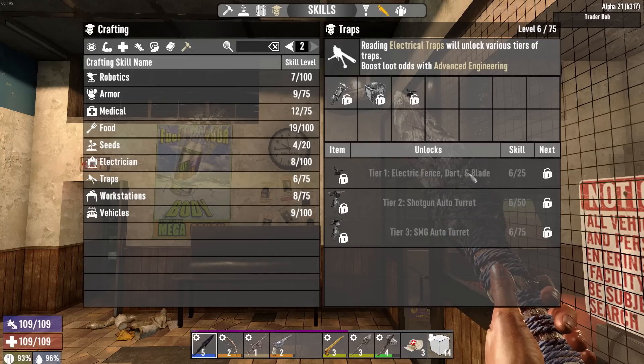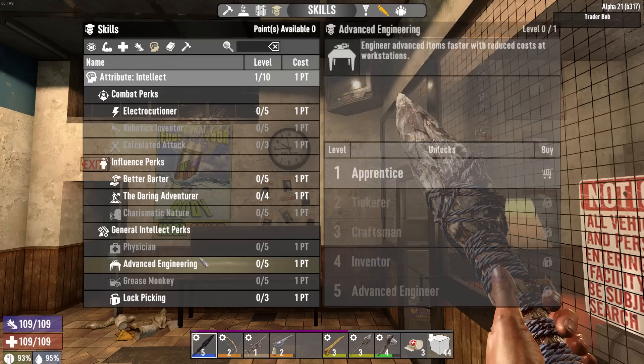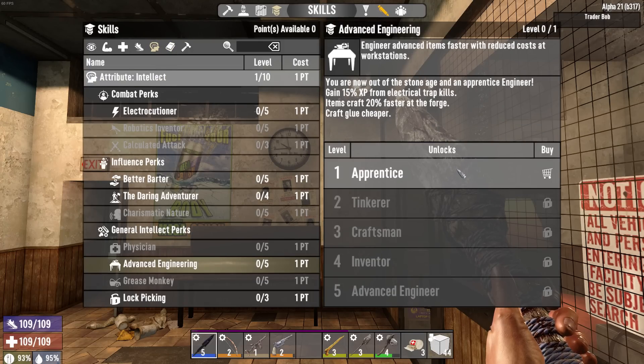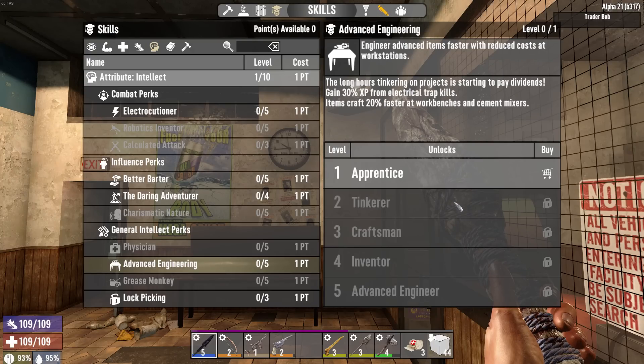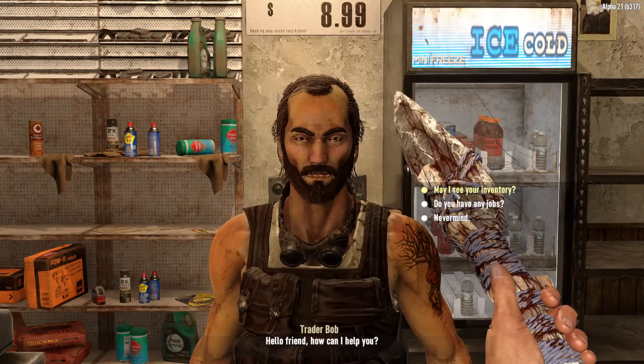In order to be able to get electric fences, darts, and blade traps I need to get to level 25. That's probably not going to happen anytime soon. Advanced engineering - if I put one point in I get experience from those, but I need a freaking workbench. I'm not going to get one.